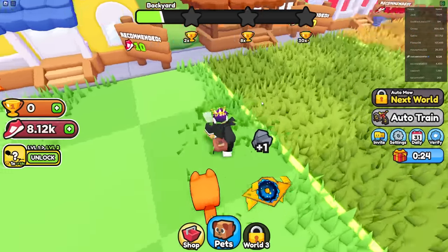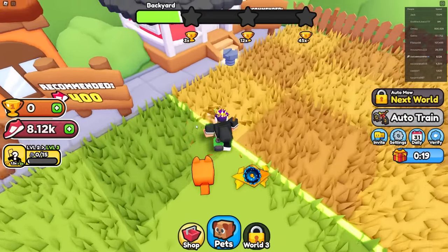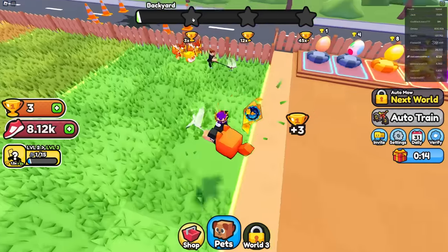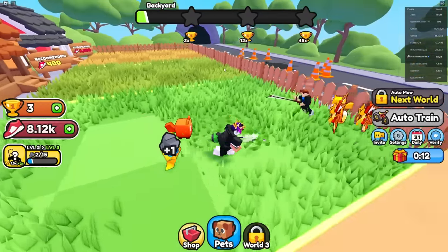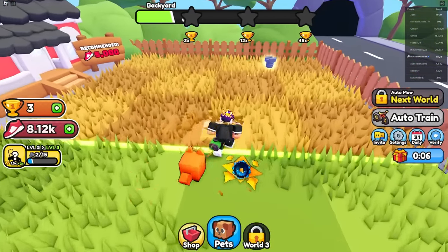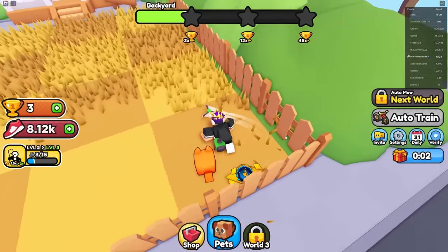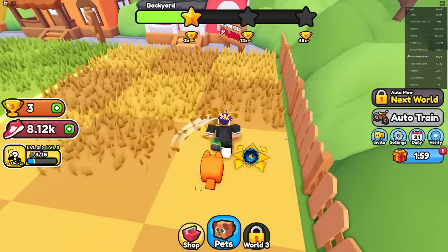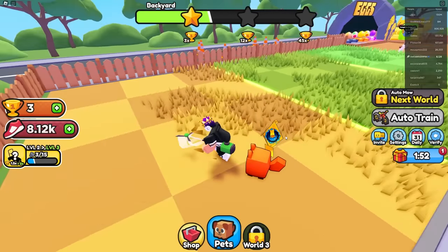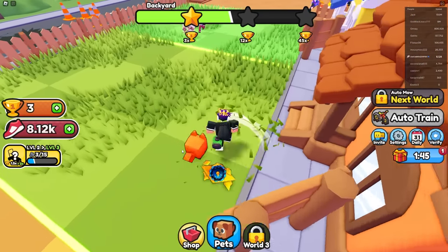I can claim all these bolts and unlock the level 2 mower. Over at the last grass I'm getting tons of wins. Every time I claim it, it resets the entire grass field. My goal is to get the most wins possible by cutting all the grass — you can get 45 wins instead of three. The level 2 mower gives a win multiplier, so the better the mower, the more wins you get.